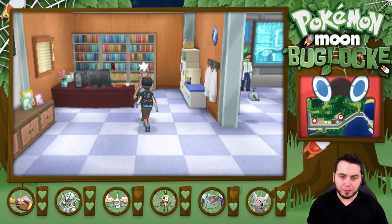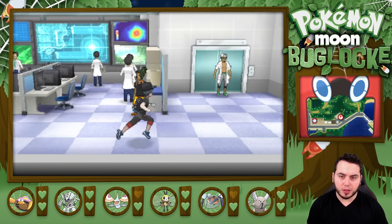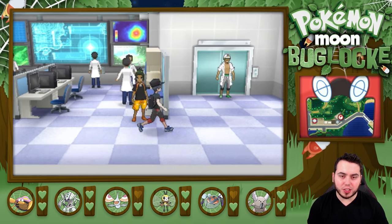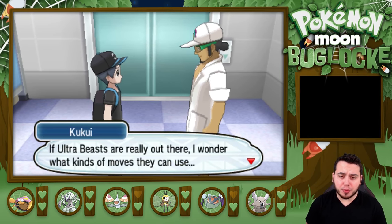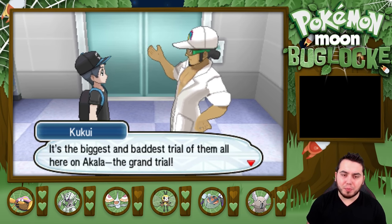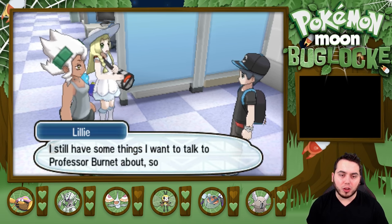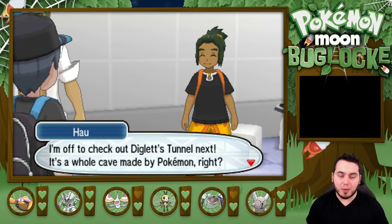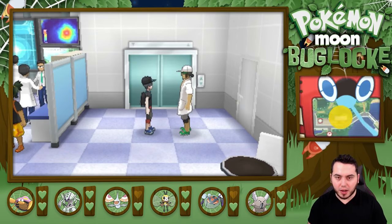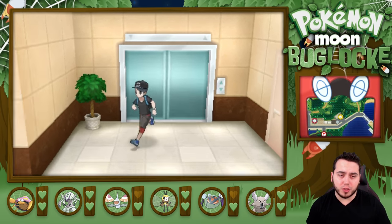Hau says he's off to check Diglett's Tunnel next — it's a cave made by Pokemon. He tells us: you've finished all three of Akala's Trials, now comes the big match against Olivia, the Island Kahuna. It's the biggest and baddest trial here on Akala — the Grand Trial. Olivia's house is past Diglett's Tunnel in Konikoni City, but watch out for Team Skull. It looks like we've got to go through Diglett Tunnel next, then we're on to the next town to take on Kahuna Olivia. I actually thought we were going to face Olivia sooner, but we've got to do a little bit of traveling first.